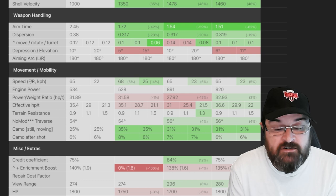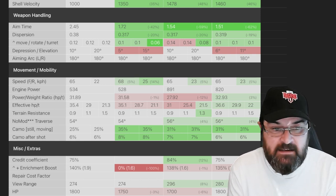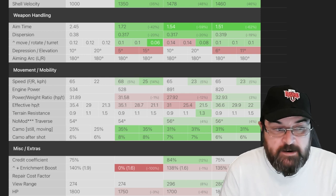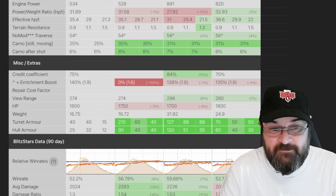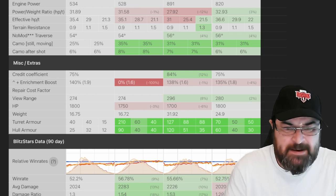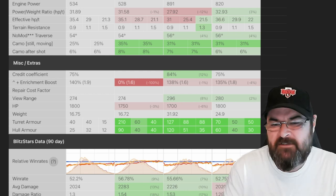Speed is 65 km/h — not as fast as the T100 LT but comparable to the other two. Engine power is okay, power-to-weight ratio isn't too bad, and terrain resistance is pretty decent and comparable to the others. Camo profile is not the best — it's the worst of all the lights given the big derp gun. Hit points are 1800, better than the T100 LT and the Vickers, same as the Bat-Chat — pretty decent. It doesn't have any armor, though we'll come back to that.